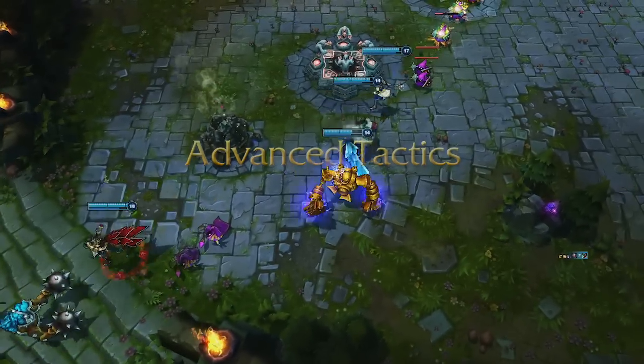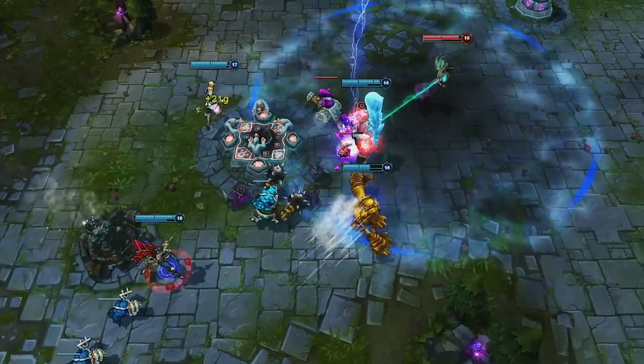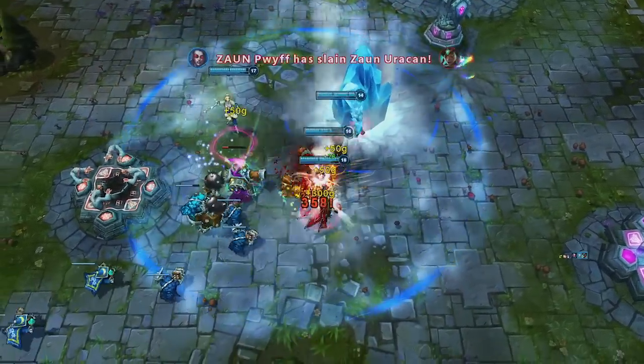Pillar of Ice is also a great way to set up easily aimed skill shots for teammates. By forcing Karma to run around the pillar, he sets up a grab for Blitzcrank, where she otherwise would have escaped by running between the Nexus turrets.